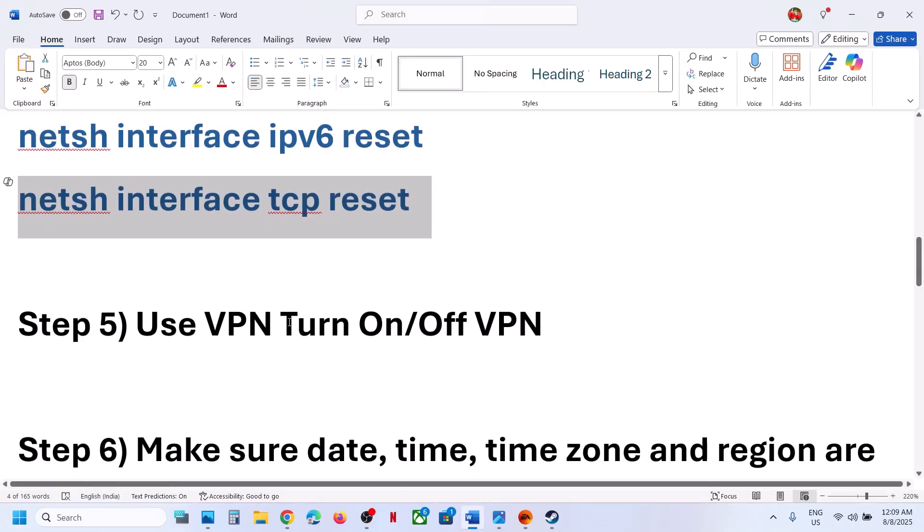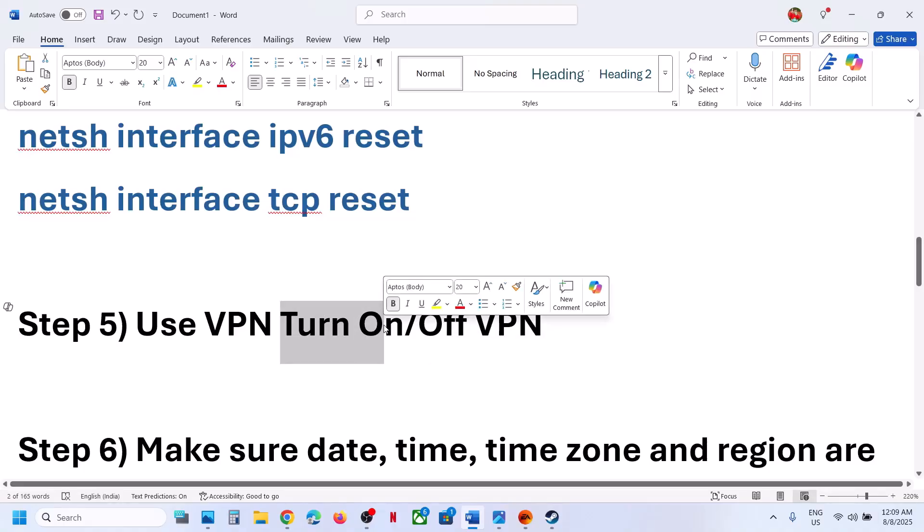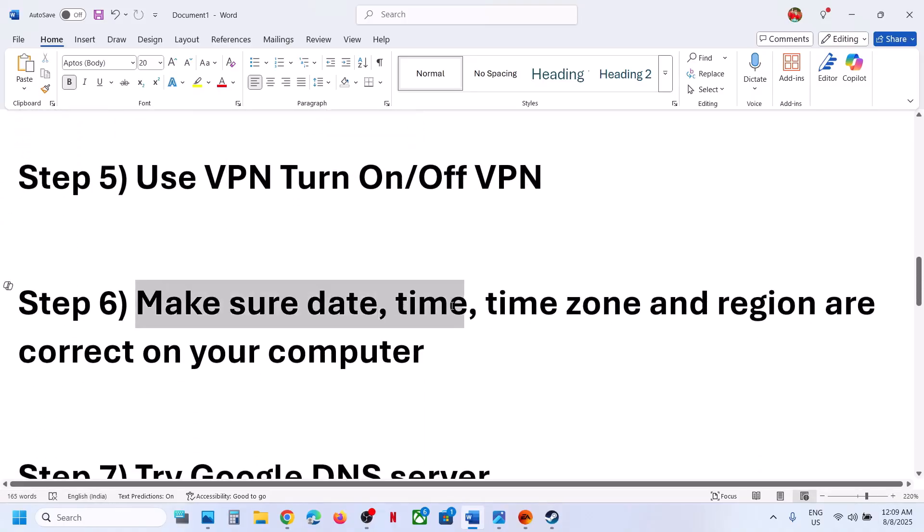The next step is to use a VPN. If you are already using a VPN and facing the error, turn off the VPN and check. If you are not using a VPN, try turning one on and check. Try both on and off.